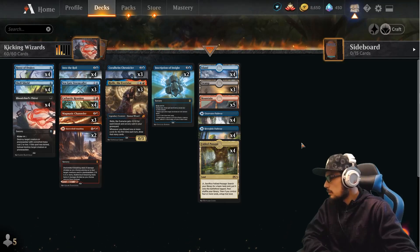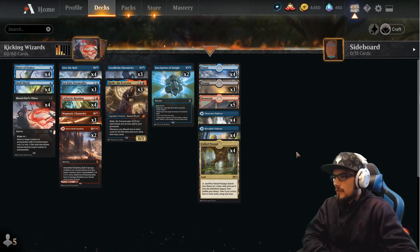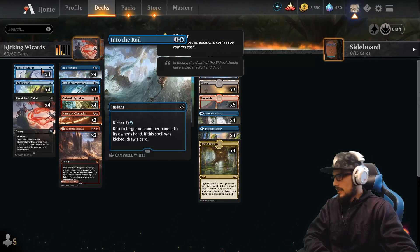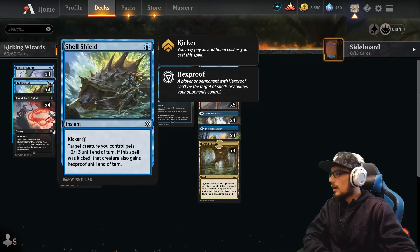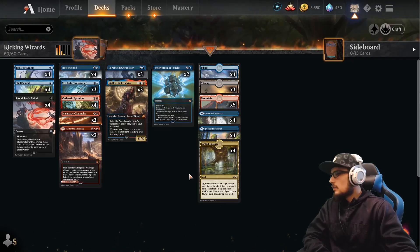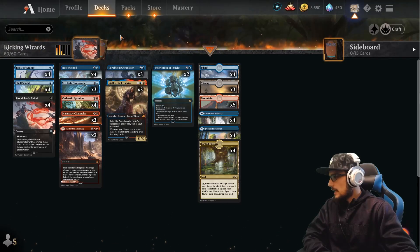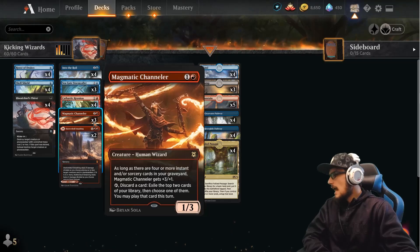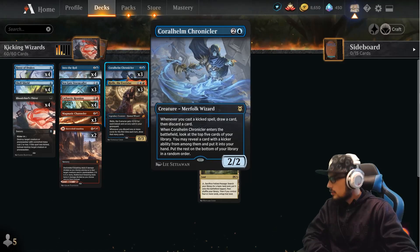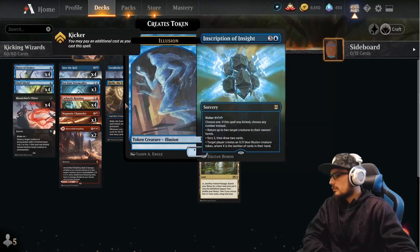The general strategy is you just apply value — spread it on like butter. This comes through doubling our spells through the Seagate Stormcaller, kicking all of our spells like Shell Shield, Blood Chief's Thirst, and Into the Roil. Not only can you kick them, but you can copy them, which is really cool. We're cycling through our deck with the Channeler and Chronicler quickly, utilizing their discards through Rielle the Everwise for even more draw, and Cathartic Reunion helps with that as well.